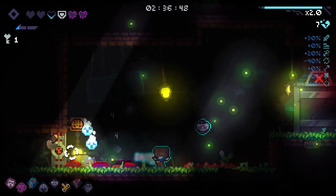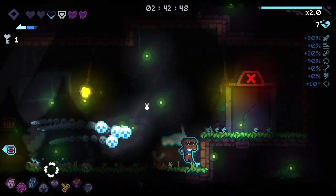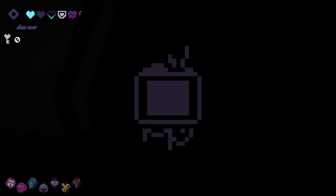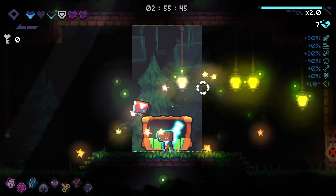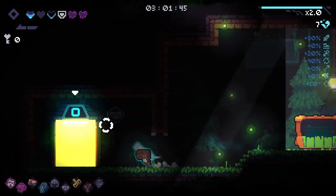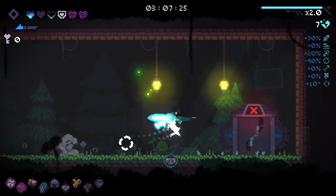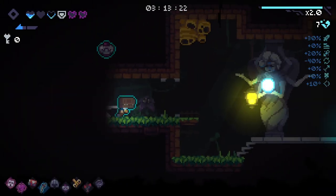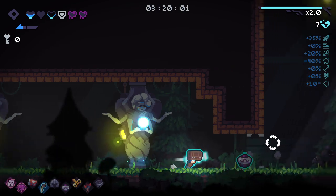Chance for enemies to die when other enemies die is like incredible for us. This is a very annoying room because I want the soul. We can get our chest now as well. Get some soul back when buying from the shop - that's pretty good, makes shops a little more viable. There's a secret room - we did manage to find it, so we can go to the hive floor. The rocket launcher destroys those in a single hit now, that's really convenient.